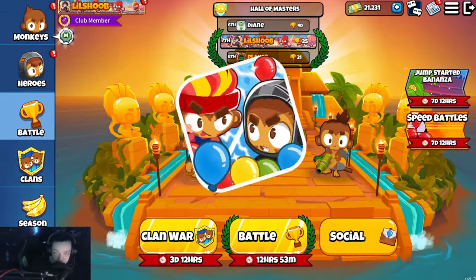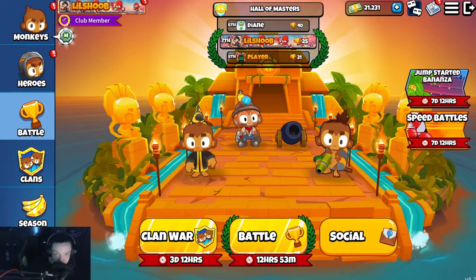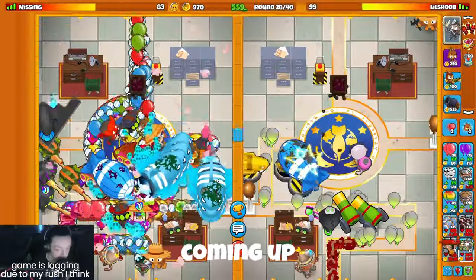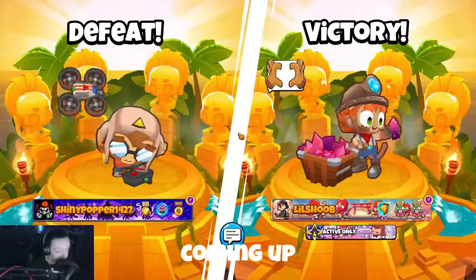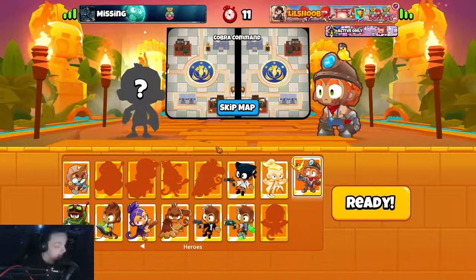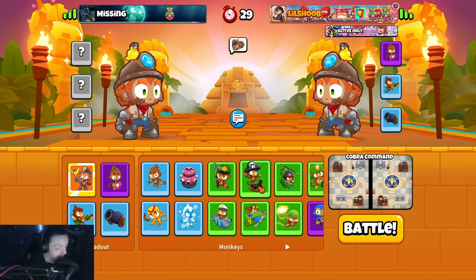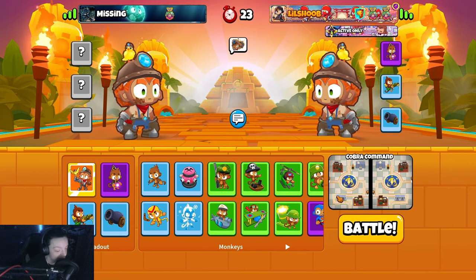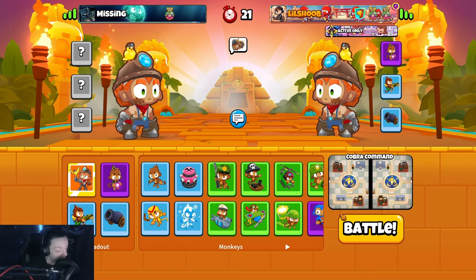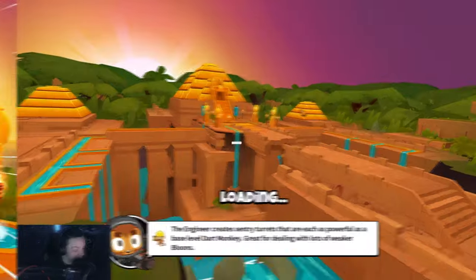What up YouTube, you already know I'm back with another BTD Battles 2 video. Today we're jumping into Hall of Masters, hopefully catching a few W's. Let's get right into it. We're missing on Cobra Command - I'm gonna bring Bonnie, they're gonna bring Bonnie too. If I bring Wizard Cannon again I'm gonna have to sell my cannon eventually to get my wizard down.